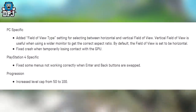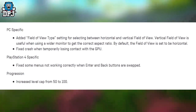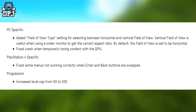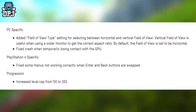Vertical field of view is useful when using a wider monitor to get the correct aspect ratio. By default, the field of view is set to horizontal. Also fixed a crash when temporarily losing contact with the GPU. PS4-specific fix: some menus not working correctly when enter and back buttons are swapped.